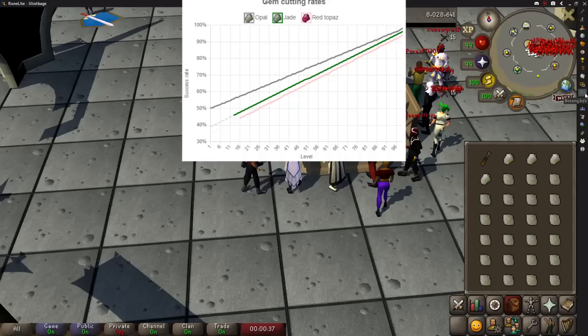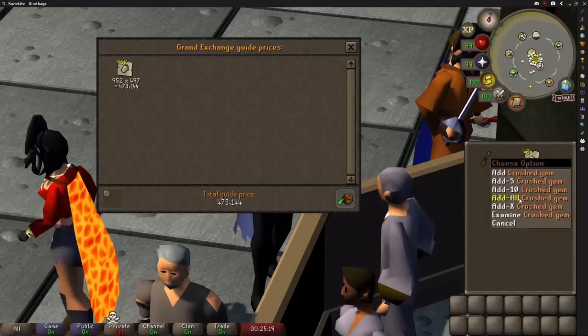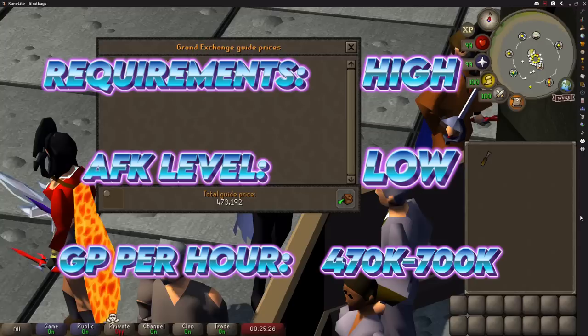I did opals because I'm 94 crafting, but at higher levels you can make even more with red topaz. In 24 minutes I cut 1,000 of these, which took 32 seconds per inventory. This works out at a profit of around 435,000 GP per hour, but with red topaz and 99 crafting you could get around 700,000 GP profit.